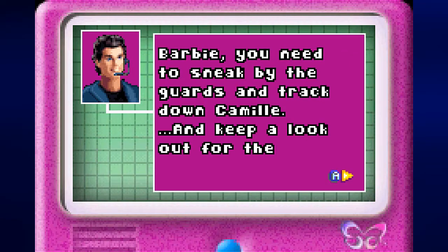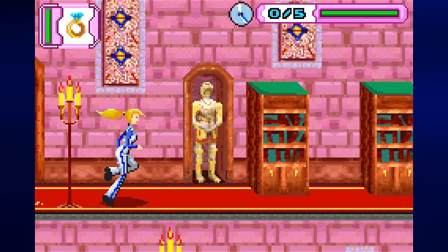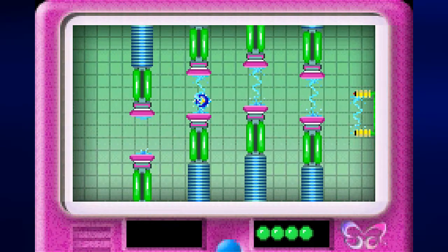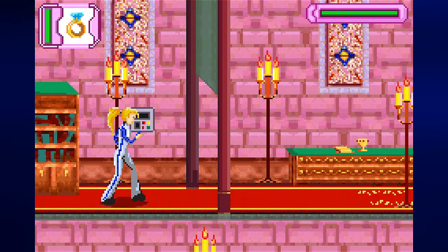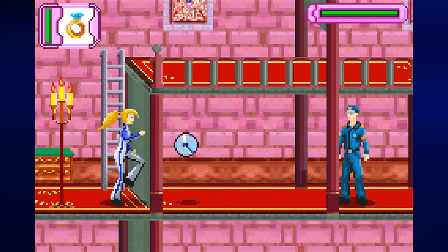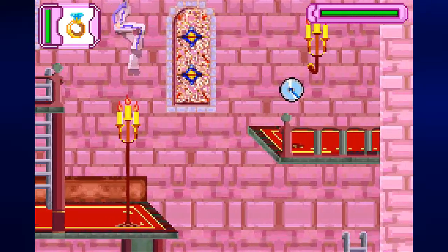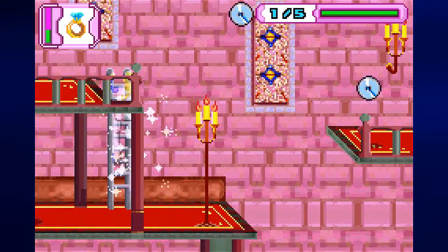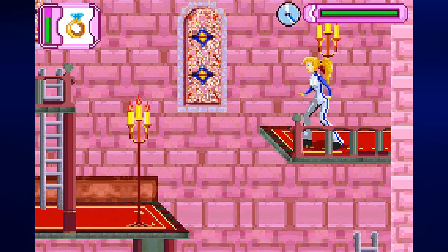Barbie, you need to sneak by the guards, track down Camille, and keep a lookout for the secret files. There will be secret files in every stage — in this stage we have five. We have a terminal here, and just like that we can get through. The mini-games will get harder as you go through the game. There's a guy there — we need to roll and use the stealth ring to get past him and get one of the secret files.